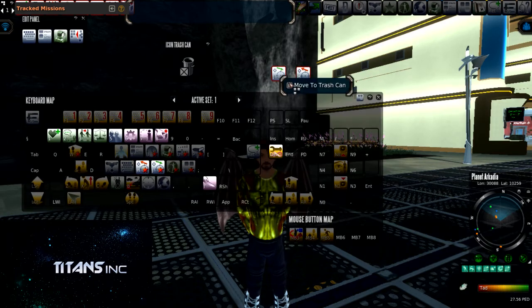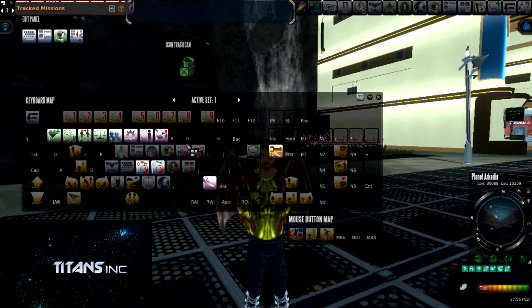One thing to note: if you have placed something on a predetermined toggle key, you can take that off and it will still show the one that is set for this active set, so no worries there.